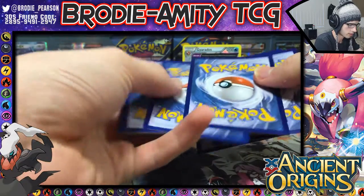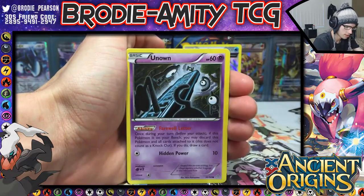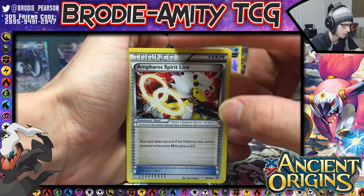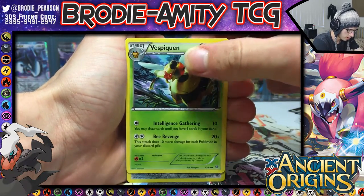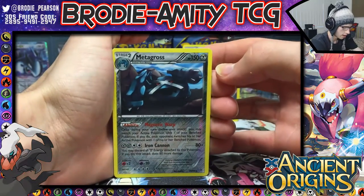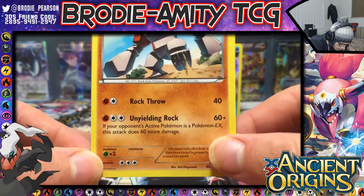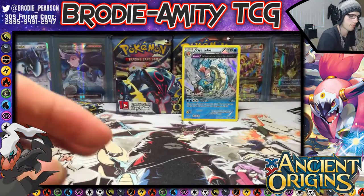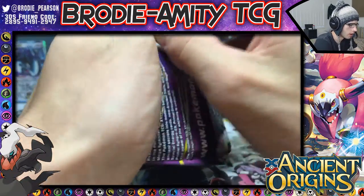Let's see what this pack has in store — Persian, Eevee, Unknown, Inkay, Magikarp, and a Spirit Link. First the EX or Mega — for a CX — a Lucky Helmet, a Vespiquen, the other Vespiquen, and then another rare: Metagross, the Iron Cannon Metagross. And we have Regirock with Rock Throw and Unyielding Rock — you'd never guess that was a Rock type with those attacks!